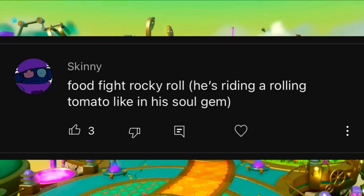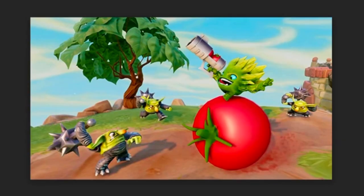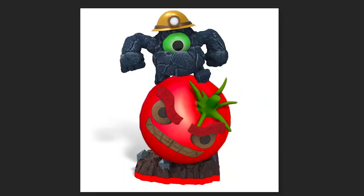This first one comes in from Skinny who says to make a Food Fight Rocky Roll where he's riding a tomato like the Food Fight Soul Gem. So let's pop open a picture of Rocky Roll and grab a tomato from the Food Fight Soul Gem. I'll take this from an in-game screenshot and slap it over Roll, keeping the eyes and mouth on top, change his eyebrows to red — and there's Rocky Roll Food Fight.